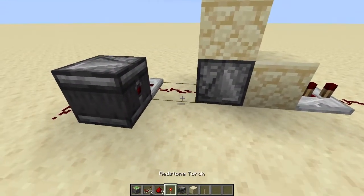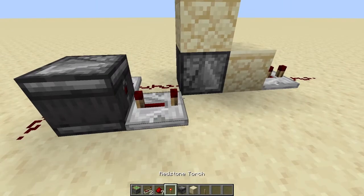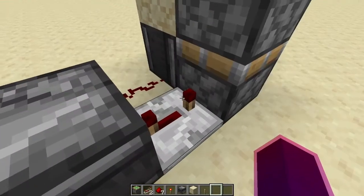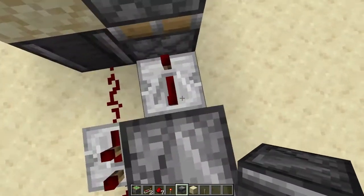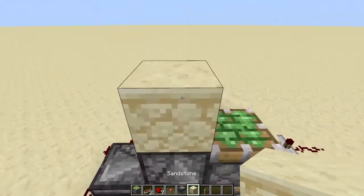We're going to be placing a four-tick repeater there, then placing two pistons on top of each other facing upwards towards the sky. Then go up and place an observer with the redstone output facing towards the sky, with a block on top.